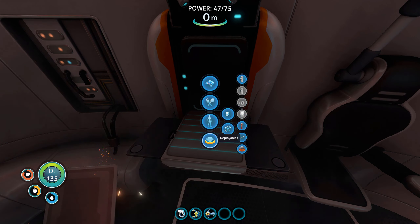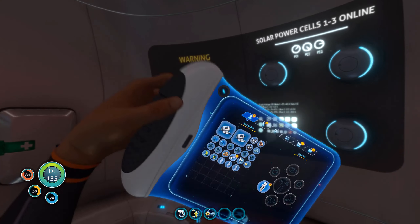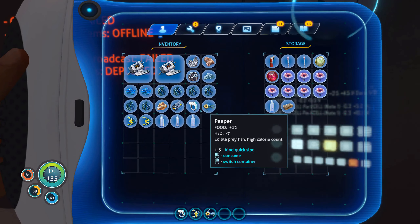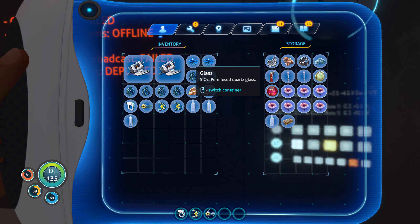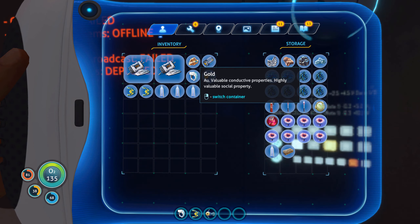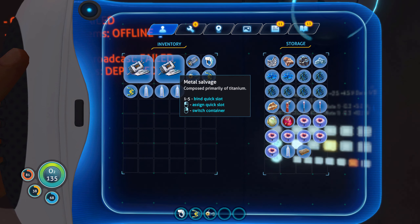You got to pick up an item to learn how to do that — gotcha. That means I got to go out and do some more exploring. Just stuff some of that stuff in the box — the battery, metal salvage, lead and quartz and titanium. While you're out exploring you don't need any of that. The only thing you need while you're out and about is food and water, and tools obviously.